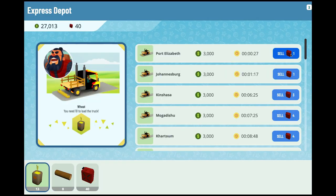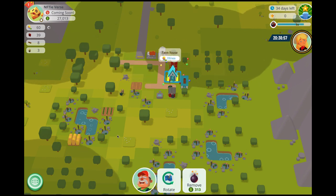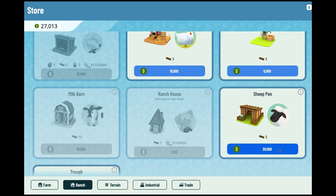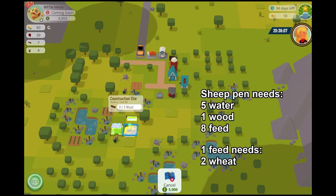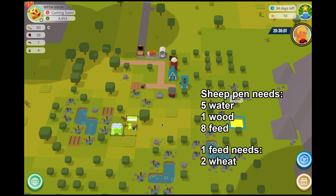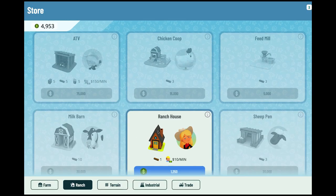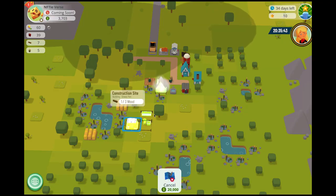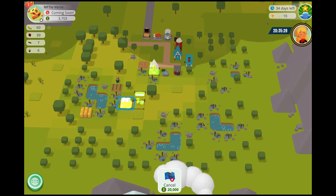Next, we sell some wheat in ponds near the mountains to get enough cash to build a farmhouse, a sheep pen, a feed mill, and a trough. One sheep pen needs five water, one wood, and eight feeds. One feed needs two wheat. Next, we build a ranch house so she can tend to our sheep. We are doing this to produce wool, which gives us a lot of cash.